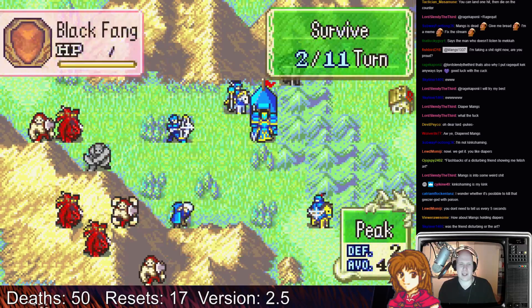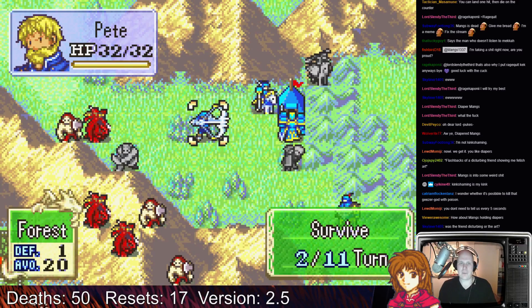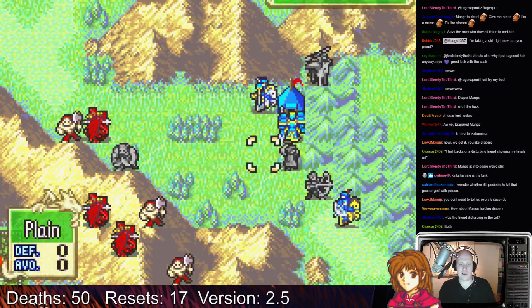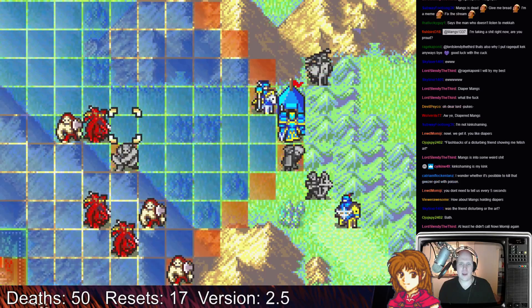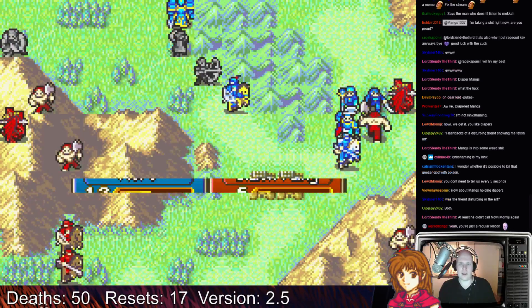Phelan, get the hell out of there. Actually, there's a safe spot for him right here. The problem is Pete is gonna get surrounded and killed if we don't move away. Let's give Floppy a kill.